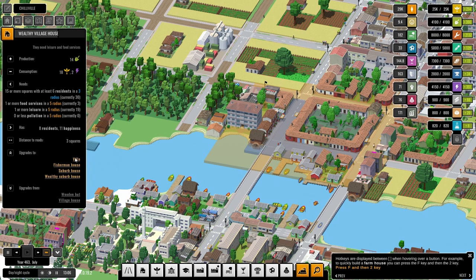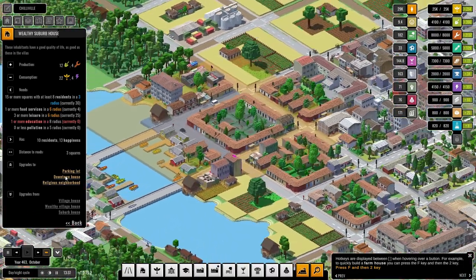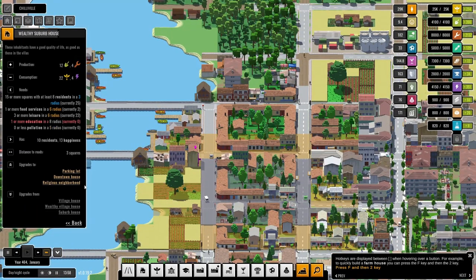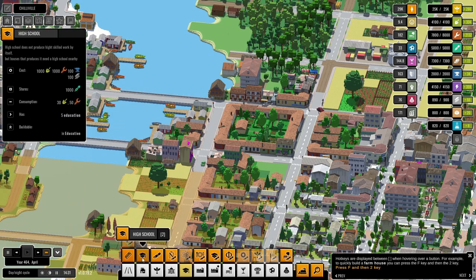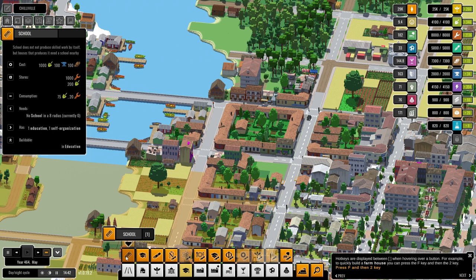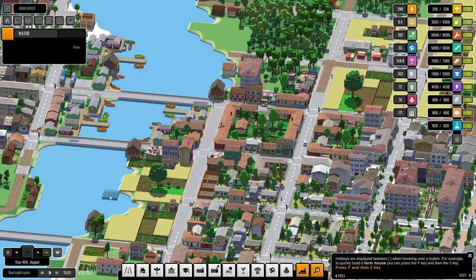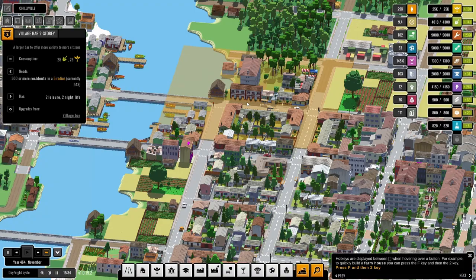More food services — villa, wealthy suburb needs more education. What do you need? We need education in this area. Got to get ourselves one of those number schools. That should help that — very good. That has increased the wealth. I like these — what are these? Village bar, two stories, two of them next to each other.